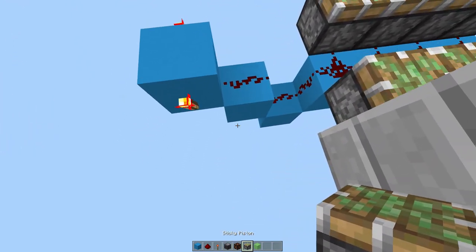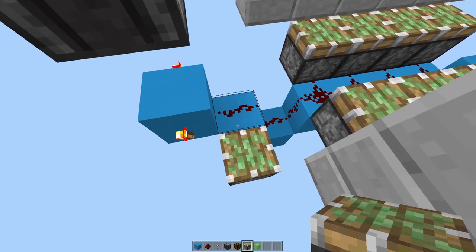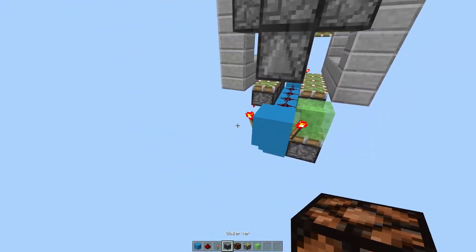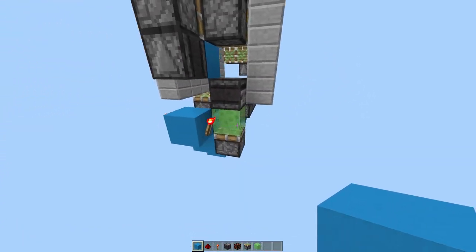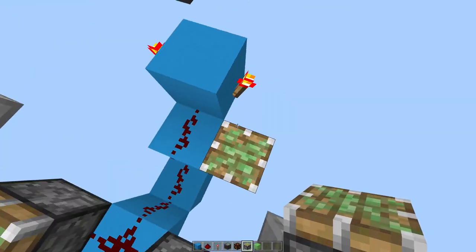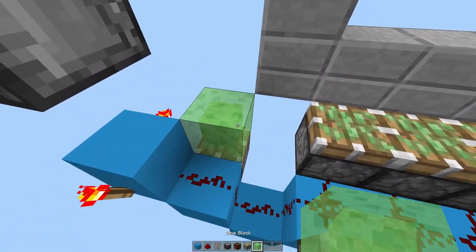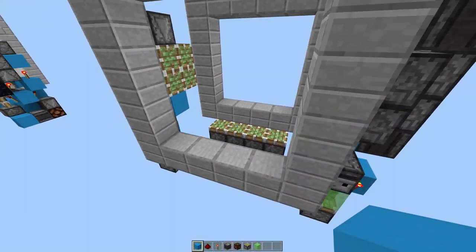Now place a sticky piston facing upward here, a slime block on its face, an observer facing this way, and a block here. Then do exactly the same on the other side: place a sticky piston here, an observer here, and a block here.